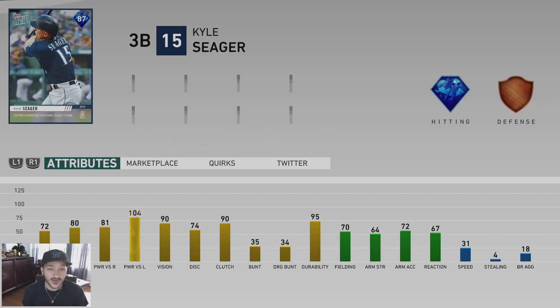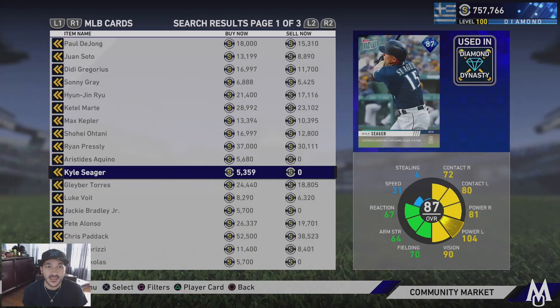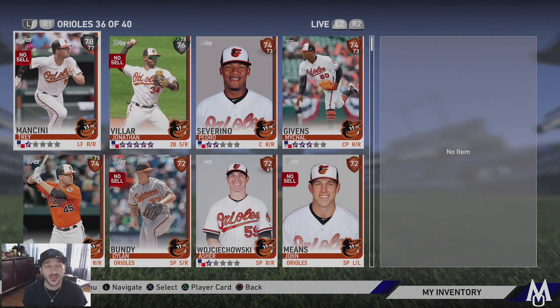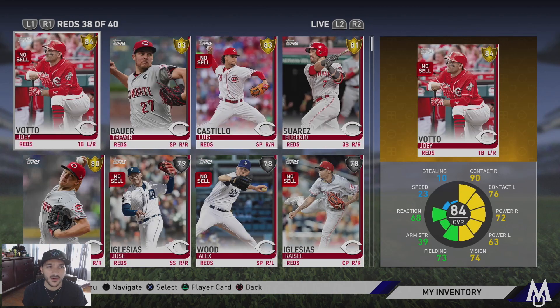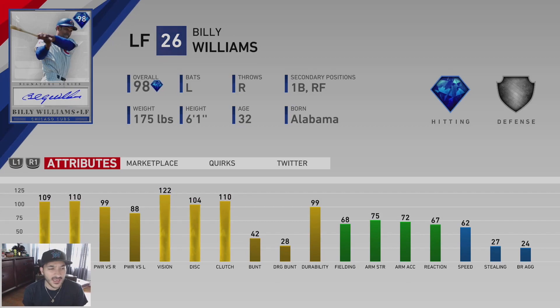The Topps Now Kyle Seager card: 72 contact versus righties, 80 versus lefties, 81 power versus righties, 104 versus lefties, 90 vision, bronze tier defense, 31 speed. A solid card, nothing crazy, but good power versus lefties and good vision. Checking Billy Williams - he has 109 contact versus righties, 110 versus lefties, 99 power versus righties, and 88 versus lefties, with 122 vision. He is a diamond-tier hitter with really solid hitting stats.